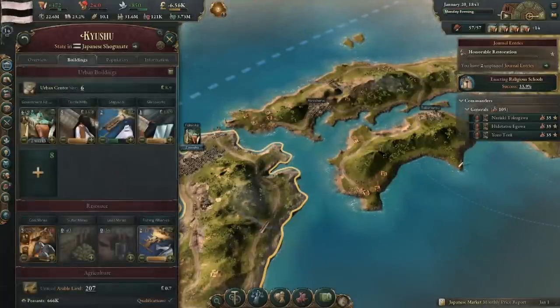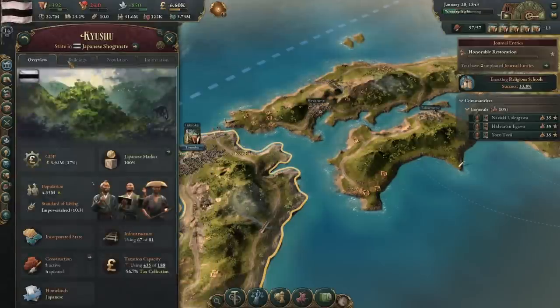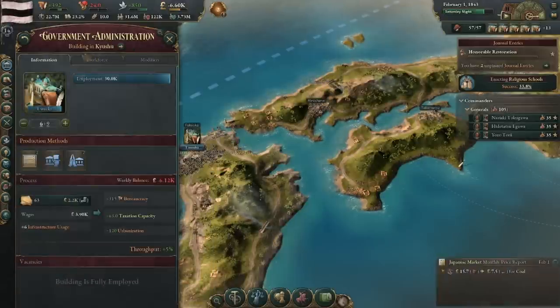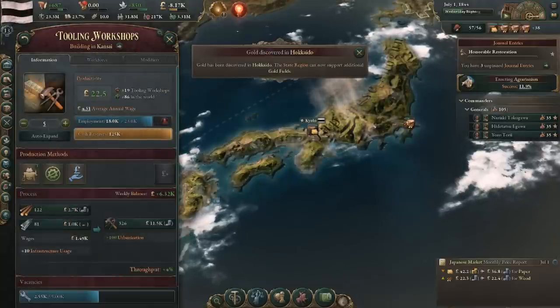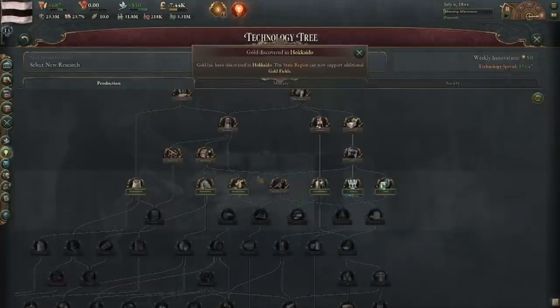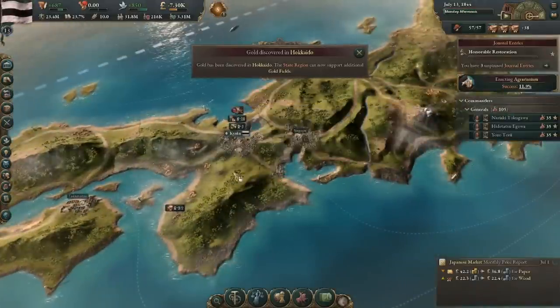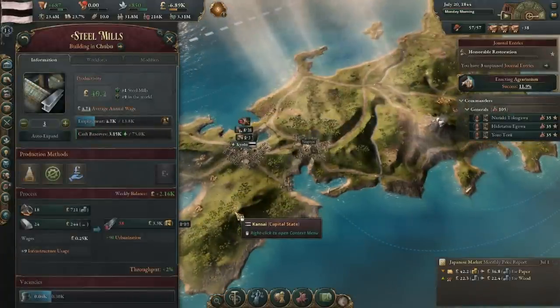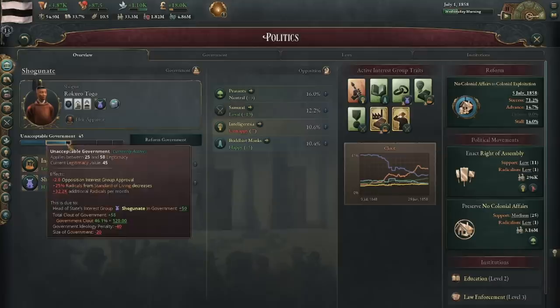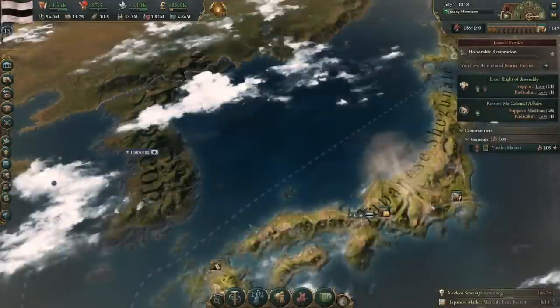Building all this stuff will increase your government budget. You're likely best off building up construction sectors as you increase your budget, but you can also consider lowering taxes to generate more loyalists from standard living increases. With more loyalists, passing laws will become easier. Consider it a safety net. If you want to live life on the edge, keep taxes maximized and continue expanding the economy. I essentially just did this for the first 20 years or so of the game, focused entirely on the internal with no concern for the outside world. After some time, I passed colonial exploitation, and from there I started to consider my outward plans.